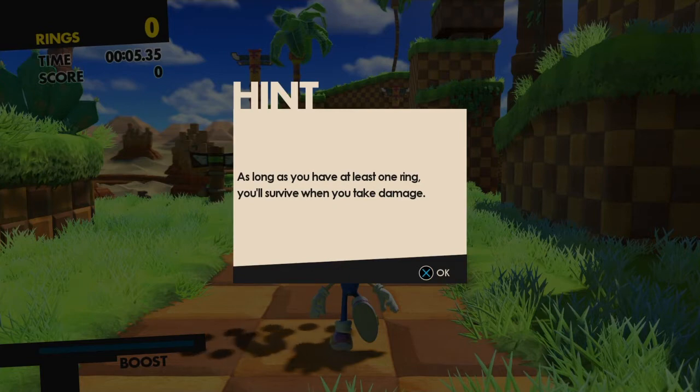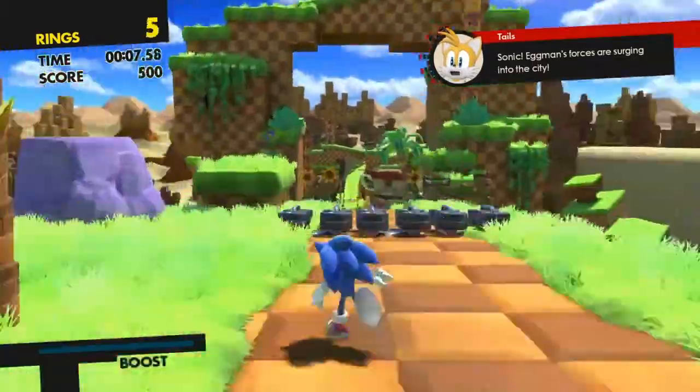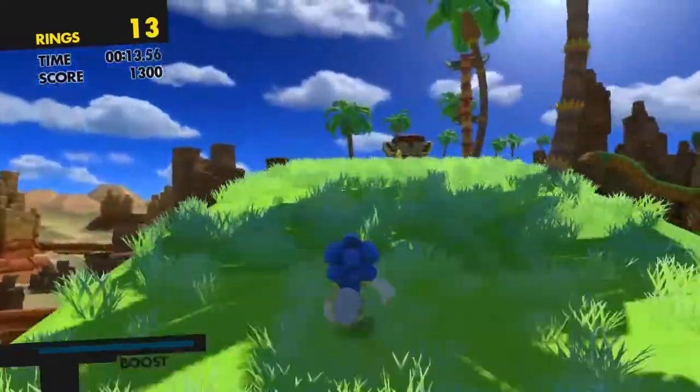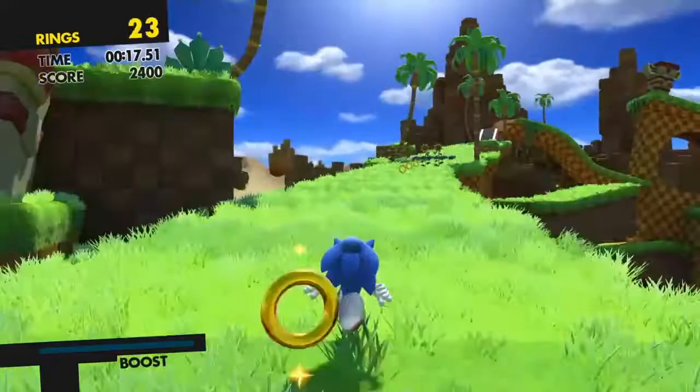It says as a hint: as long as you have at least one ring, you'll survive when you take damage. So we need to get these gold rings. All you need to do is move forward, try to get rings, and use the left joystick to move forward.